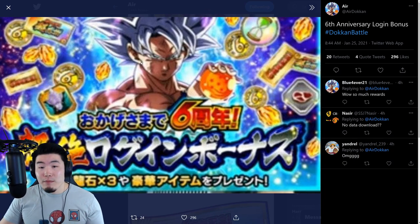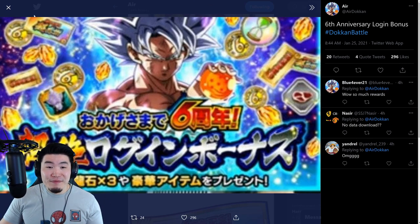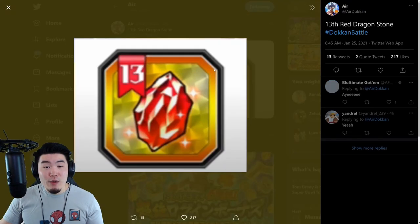This ticket is going to be available during the celebration and is most likely free-to-play, because if you look at the login bonus preview, you can see the ticket is in the image. So you can assume we're going to get these through the login bonus. For the login bonus, there's going to be the 6th Anniversary Coins, Reversal Medals, Stamina Meat Items, Dragonstones, Sleepy Kais, the 6th Anniversary Ticket for the General Banner, and also some training items and training locations.